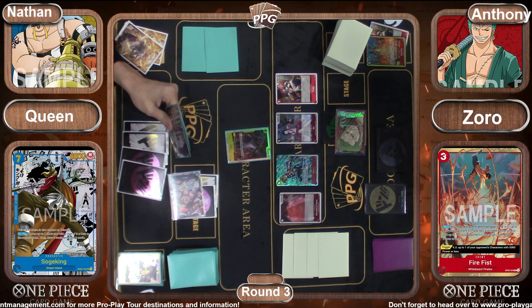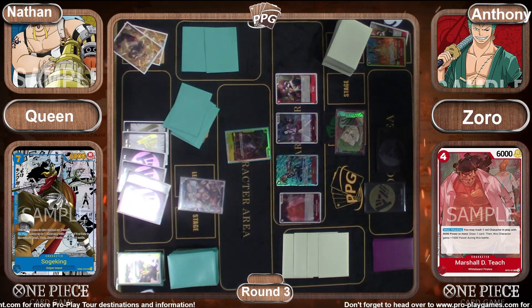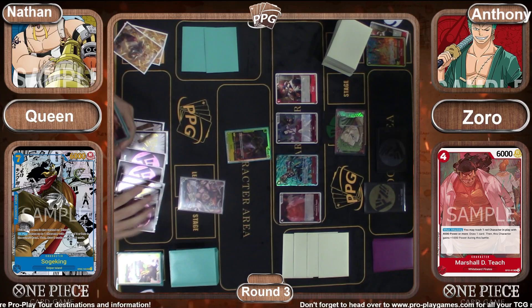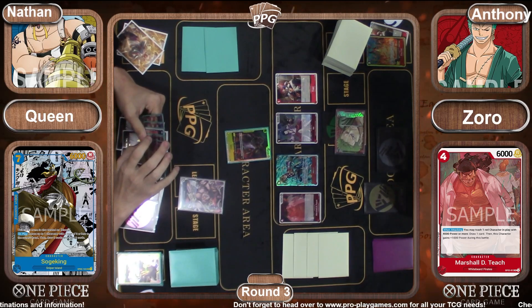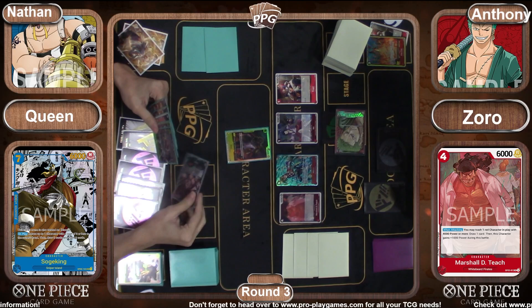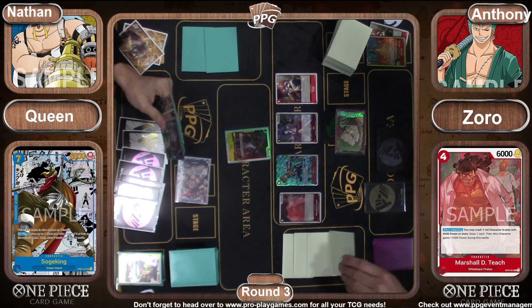We see Teach come down — interesting, I don't know that I've seen Teach in many Zorro decks. Teach is a four-six; when attacking, you can trash a red character with four power or more, draw a card, and then this character gains plus one — so he's a four-seven that can trash your Buggy, for example, who gets buffed by your leader effect. Interesting card, meant to work with Thatch from the same set, but gaining value in exchange for the Buggy.